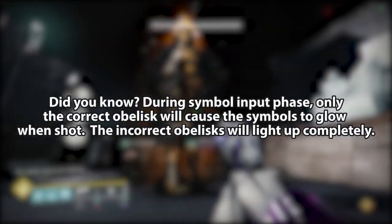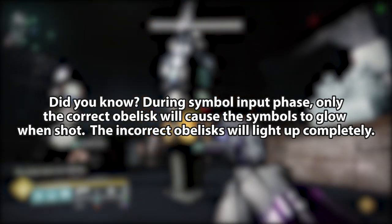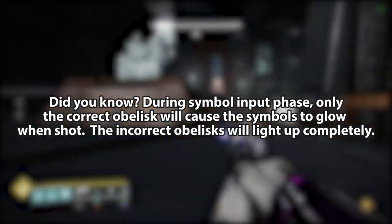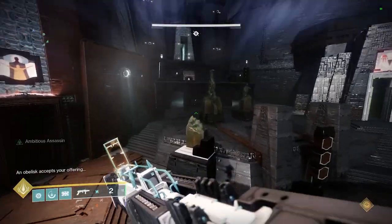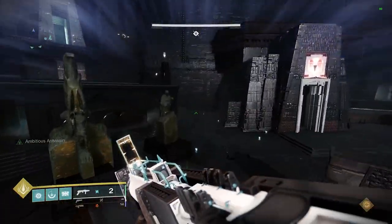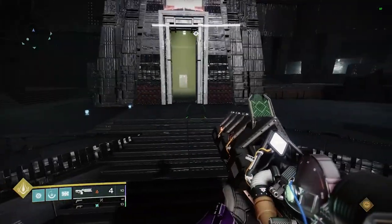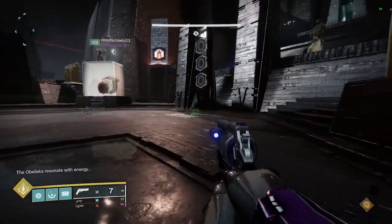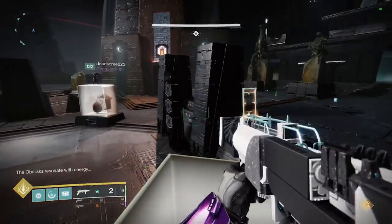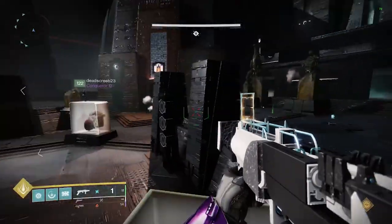Thirdly, did you know that when it's time to input symbols, a quick way to tell if your obelisk has all three is to just shoot it anywhere? If it glows completely orange — not just the symbols — then yours is the wrong one. If it doesn't, and just the symbol parts glow, then you have all three symbols at yours. This will cause it to reject your offering and give you one less attempt to input, but it's a quick and easy way to figure out whose obelisk is up.